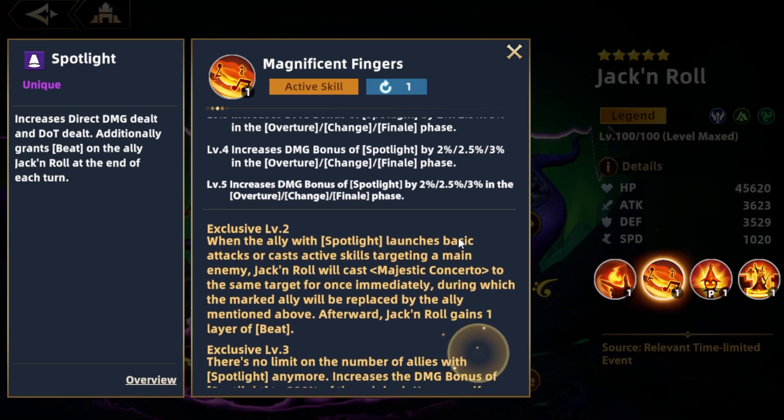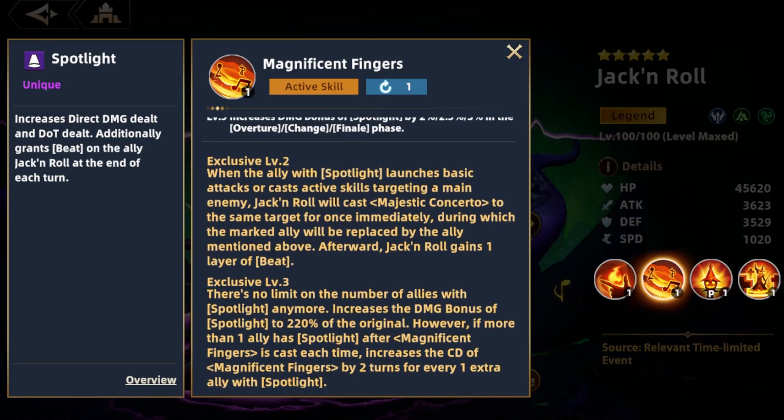Big Jack's E3 greatly increases the damage bonus provided by spotlight, and also allows him to spotlight more than one unit at a time. However, this does come with a drawback of increasing the cooldown of his second skill — the one used to apply spotlight — by two turns for every extra ally he hits with spotlight.